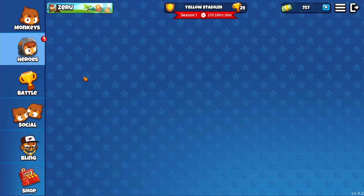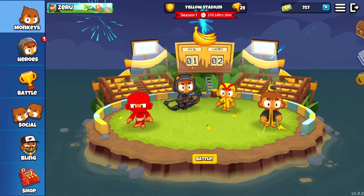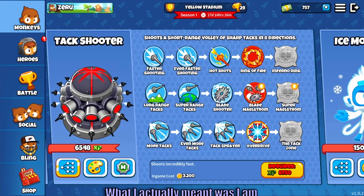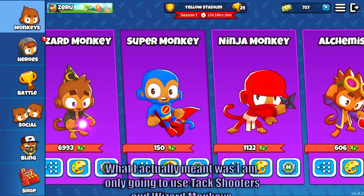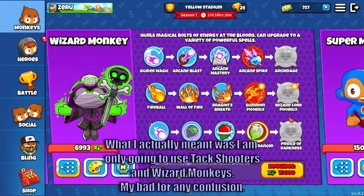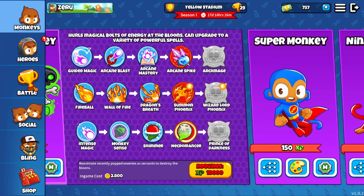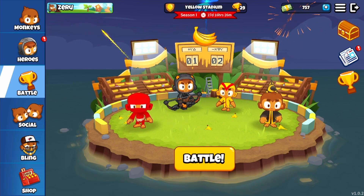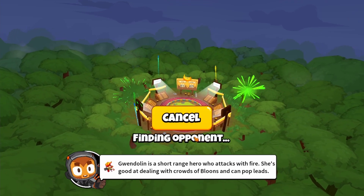All right, let's do a challenge where I only use two towers. The two towers I want to use are obviously the Attack Shooter — it's too good not to use — and then maybe a Wizard Monkey, because wizard monkeys have shimmer and good camo detection. I think they'd pair well together. So that's the plan: I'm only gonna be using wizard and attack shooter, no hero.